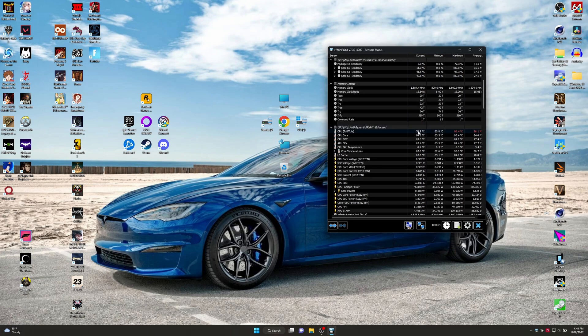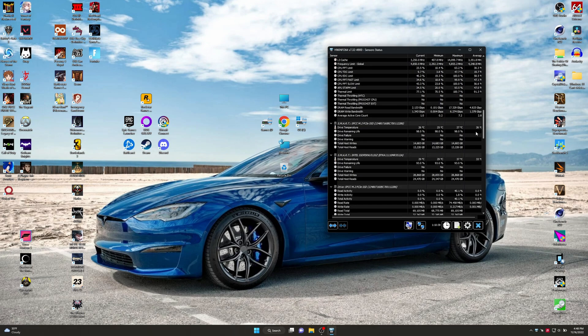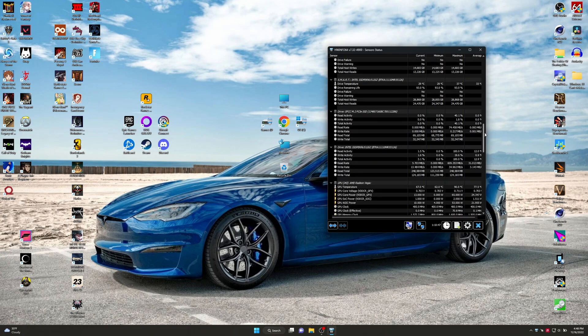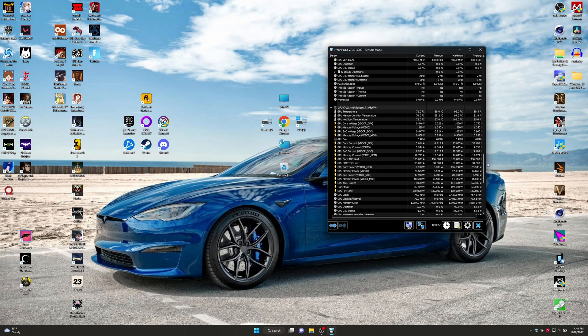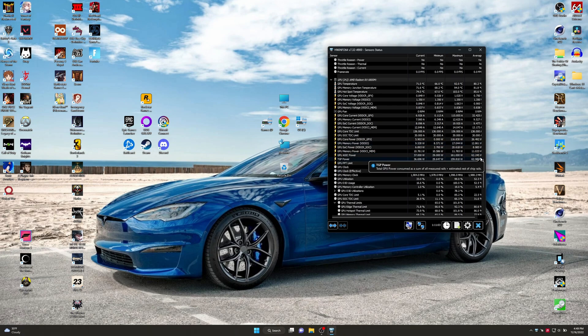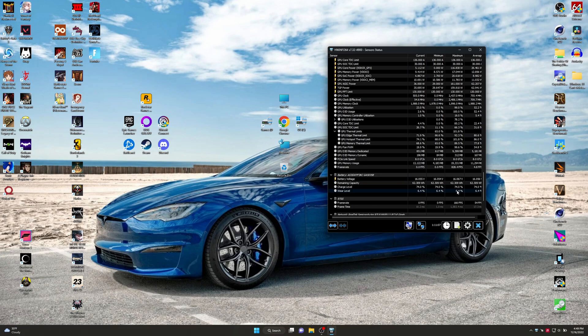Our CPU got up to 96°C tops and averaged at 86°C throughout the whole ordeal. Here's all our drive temps — they didn't get too hot at all. Our GPU got all the way up to 92°C at one point, memory got up to 94°C, and the hotspot got up to 103°C and averaged at 85°C throughout. The GPU fan never gets read by this tool so it says zero the whole time, but it's working. Battery has 6.4% wear — not too bad.